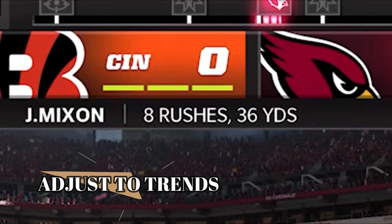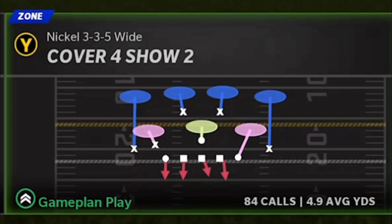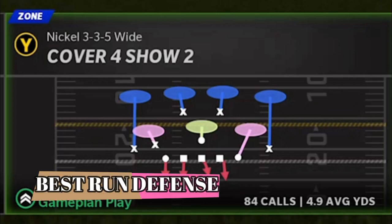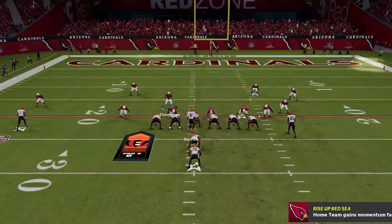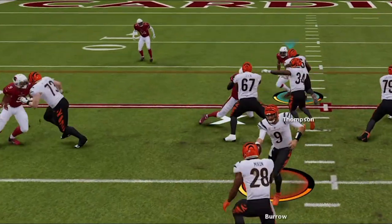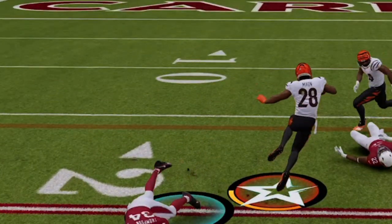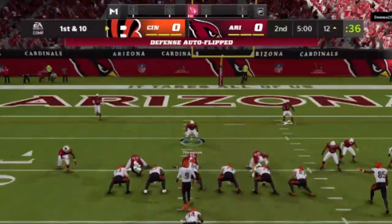My next tip: pay attention to trends. My opponent isn't getting as much on the ground as you'd think — about four yards per carry — but he's ran the ball eight times this drive. So I want to kick up my run defense. I'm switching to Cover Four, which is one of the best run defenses in the game, as the safeties will play the run first, almost like a nine-man run commit from the box. I bring the safeties down closer to the line of scrimmage, and you'll see a huge step up in run defense.